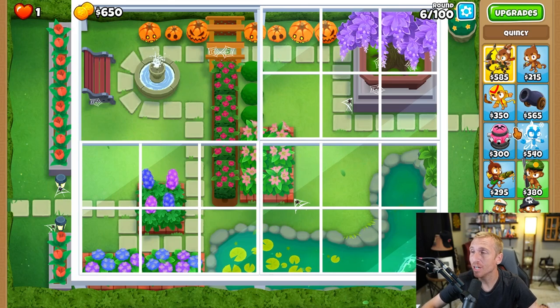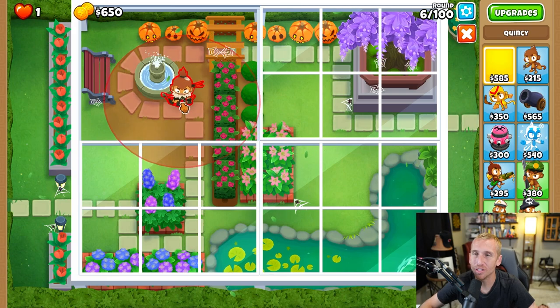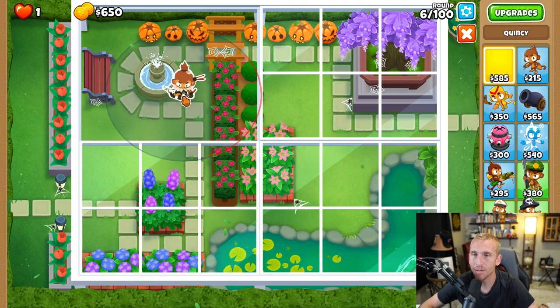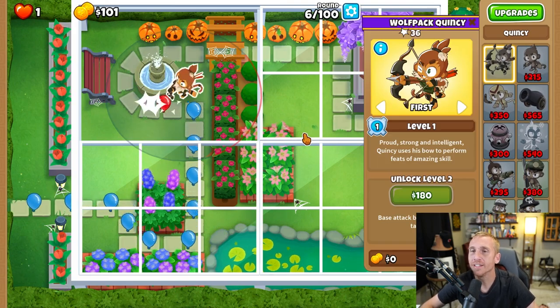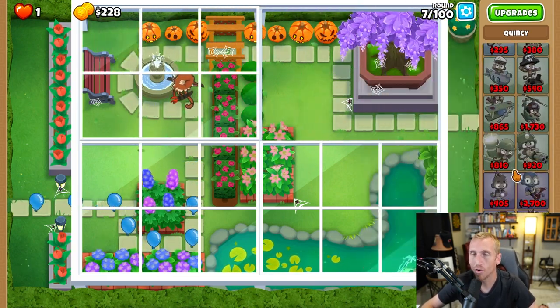We have an easy to follow black border guide for Cover Garden on Chimps using our boy sharpshooter Quincy. We're going to place him all the way to the left on this pond at the very bottom as far as we can get him. Now Quincy tends to let us down sometimes, but today he will not — he will shine until we have enough money for our next tower.